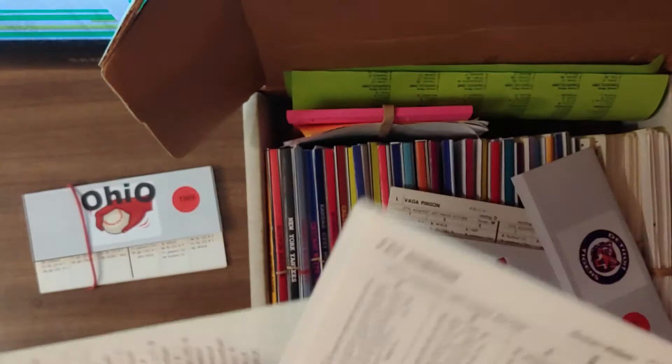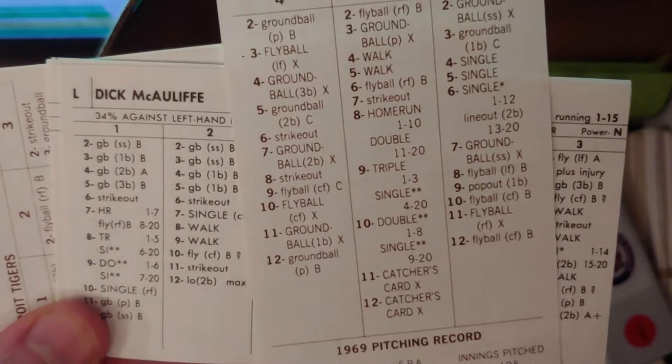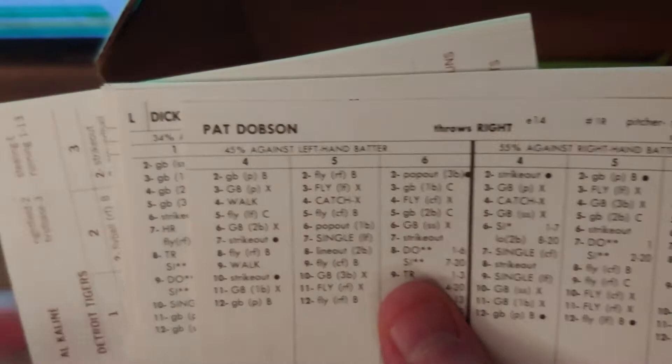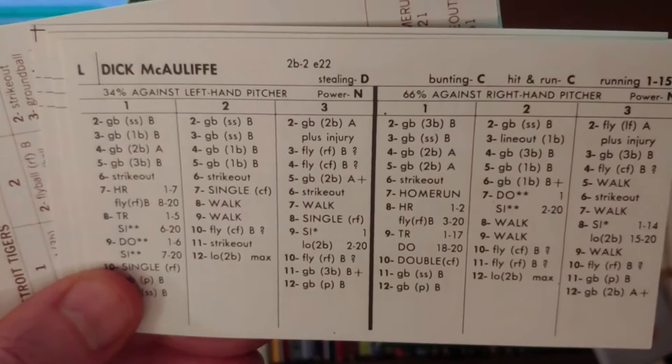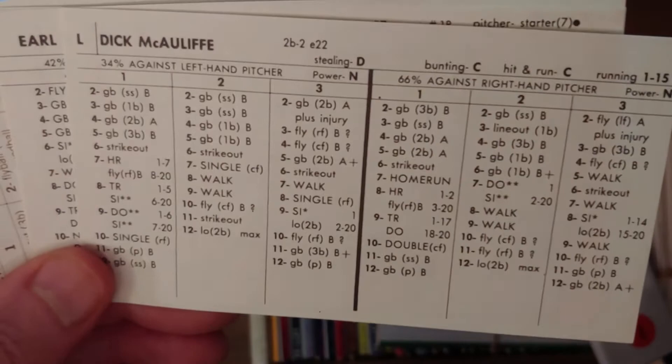Pat Dobson — he's listed as a relief starter here. He did pitch for Detroit and could replace Milt Wilcox, but Wilcox was a starter and this card isn't quite that. Dick McAuliffe — I like this card. I like the two, the power, and the walks out of a second baseman who can also hit lefties. That's 47 walks in 271 at-bats. McAuliffe has another card in '70 where he walked a hundred times, so there's a choice between the two years.